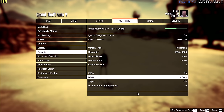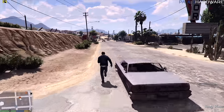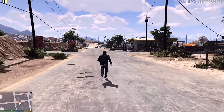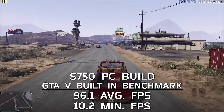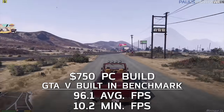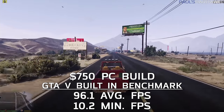Since 38 FPS isn't ideal — you really want above 60 — I played around with settings and found that turning MSAA off and setting most settings to high or normal got me 60–70 FPS, which is perfectly playable at 1080. The $750 build scored 96.1 average FPS in the benchmark, with live gameplay hitting 90–95 FPS at high settings. Even at 1440, you could likely still hit around 60 FPS.